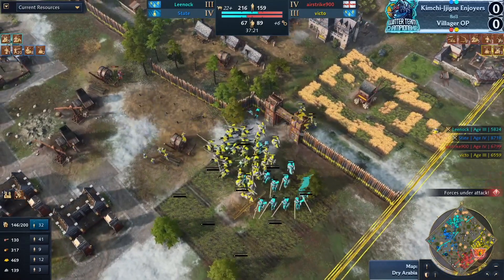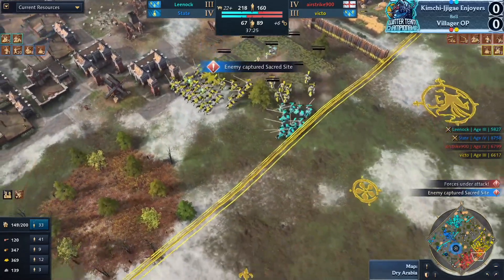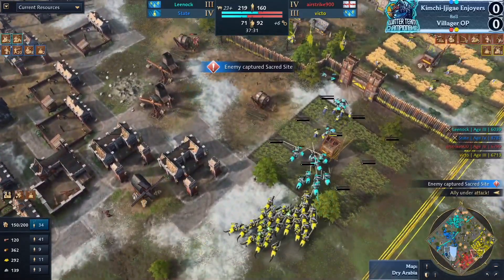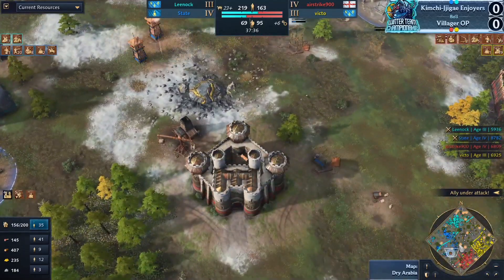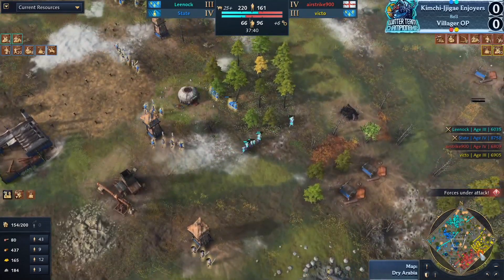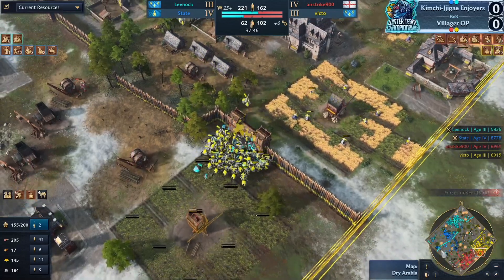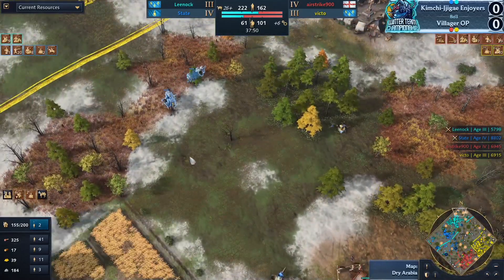This is an increasingly difficult position for Villager OP. The numbers are still here for Victo — 33 knights at the moment compared to only 15 for Leanoc. If he can look to go Imperial Age and get some elite upgrades — he already has Royal Bloodlines through — the main thing he's looking for now is elite upgrades. They're down 60 economy units but up 20 military, so that dive didn't really go great for them long term.